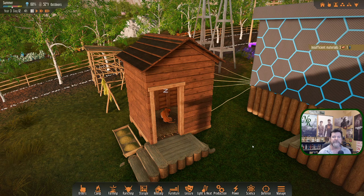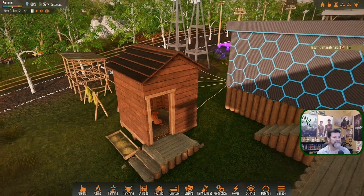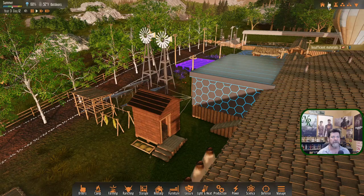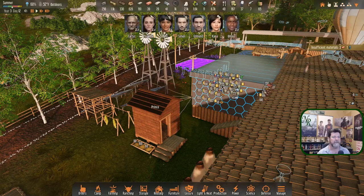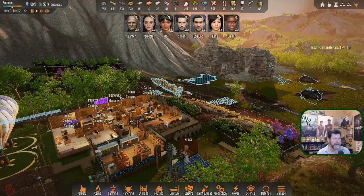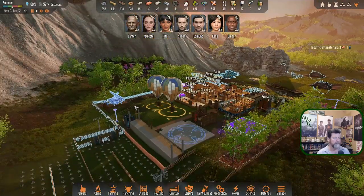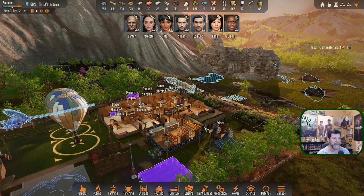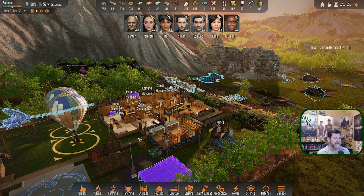Hey folks, welcome back to Stranded Alien Dawn. I can see Princess here just sleeping away in his gigantic dog house. It's four in the morning, just the beginning of summer it looks like. We're turning the game on and getting things lit up so we can find everybody. I had planned on kind of wrapping this series up — that's why we're getting this guy built, another landing pad over here, and starting the process of finding help out there and sending everybody off planet.